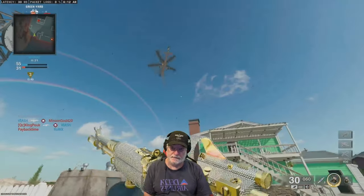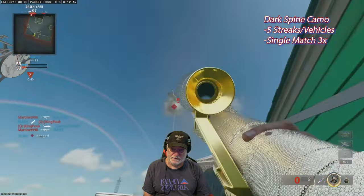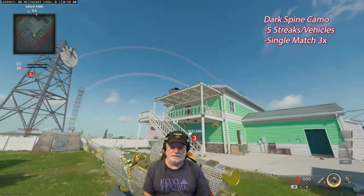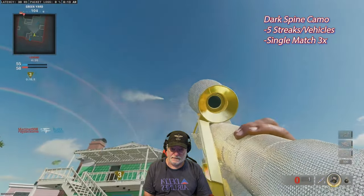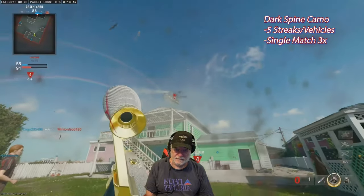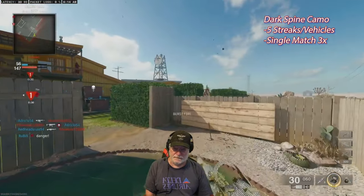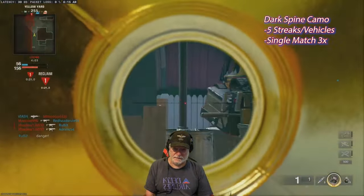Next comes the dark spine camo — five streaks or vehicles, not equipment. Aim for the fat spot. If you only assist, it doesn't count. This was the most difficult dark spine challenge for me because people just don't put streaks up. Try to use hardpoint. Aim for the fat part of the helicopter. Perversely, you want the other team doing really well so there are lots of streaks in the air.